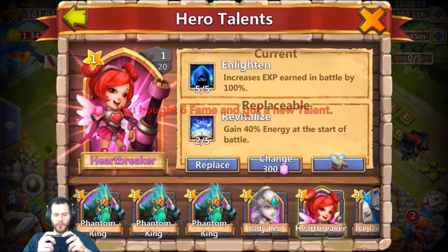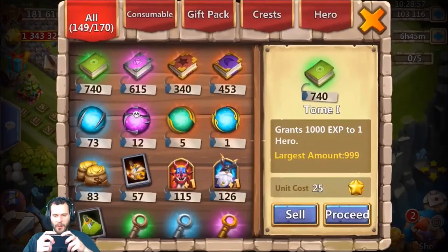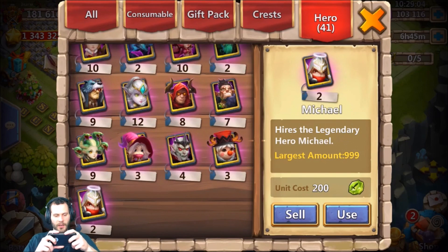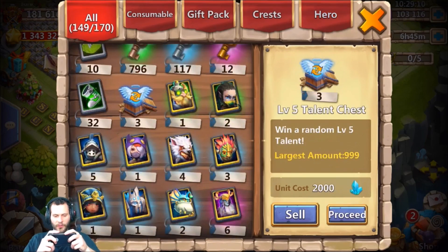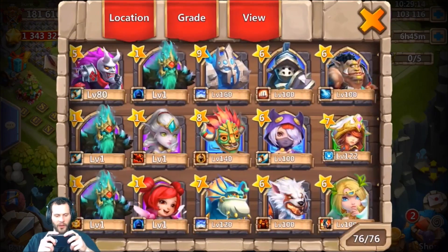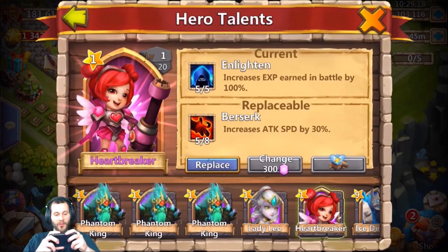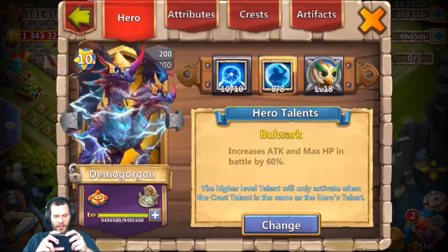You know what, let's use some of these level five talent chests - we might not even have to use all these gems. I'm probably going to send him a message; I bet he probably still wants me to use all the gems for rolling for heroes because he's going to need backup Heartbreakers to double evolve. Those level five talent chests - yes, we got three level five talent chests. Let's go ahead and use those on the Heartbreaker. We need to see a War God, baby - come on!